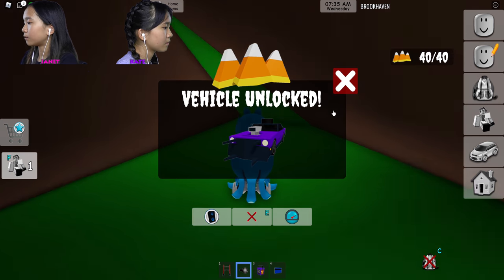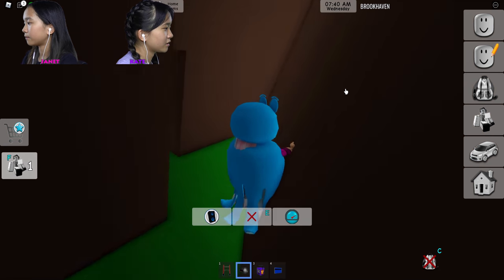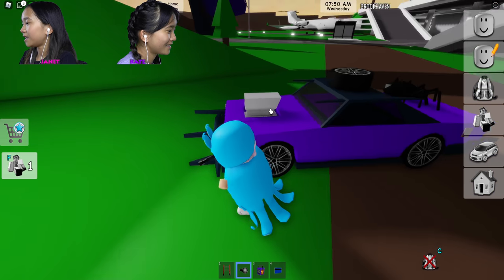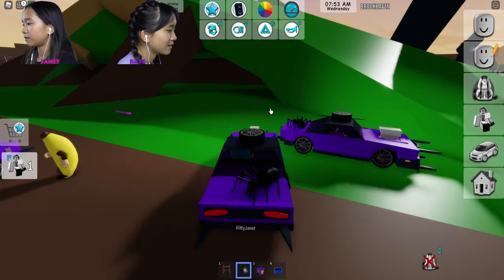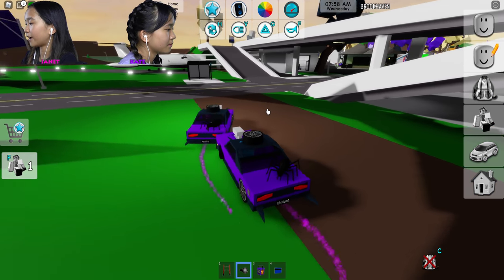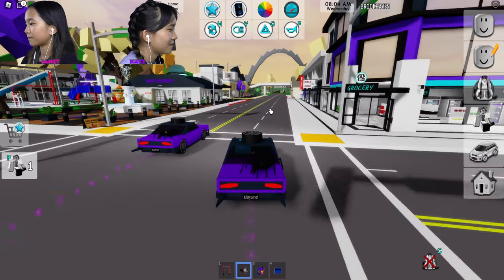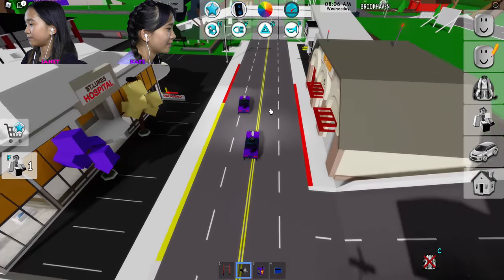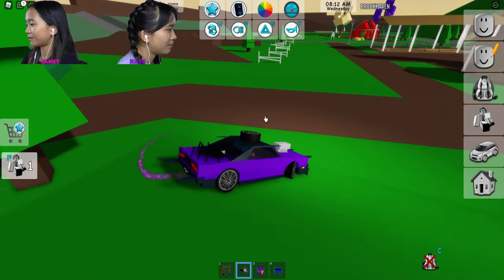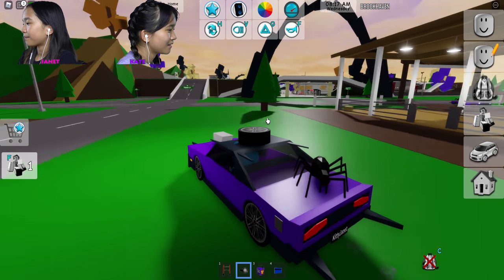We finished! We got all 40 candies. Let's go back and test out this beautiful purple car. Vroom vroom — okay, here it is! It looks pretty cool. Max speed is 200. It gives off like a purple fire. This is really fast! I'm at 100 right now. Wait, I'm faster than you! Wheee — I like this car, it's kind of easy to control too.